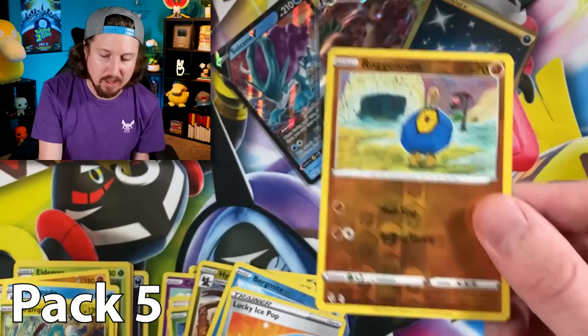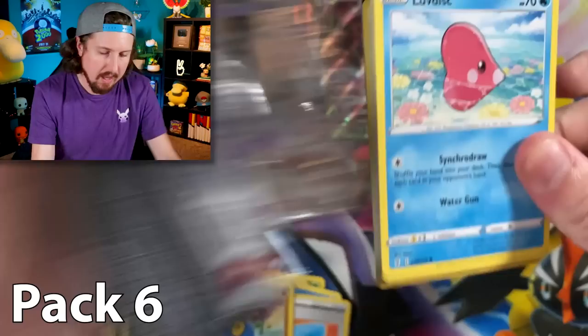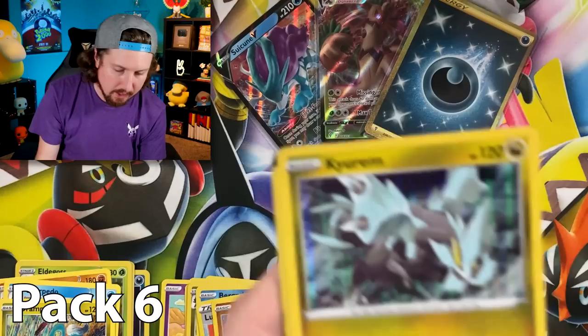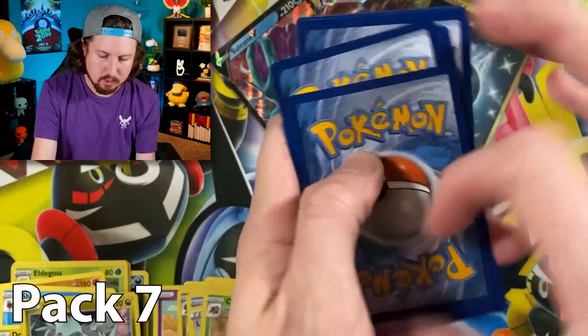Roggenrola feels like it's about ready to go to a rock concert — based off the name, right? Rock and Rolla going to a Blink-182 concert, I don't know. We got a Petal Dance, Sharpedo, and a Kyurem holo rare. Energy, code card. Next booster pack — we got Rufflet, Drowzy... wake up! We got a little drowsy there — get it? Swoobat, Blue Bayou, Bayside up — the best Pokémon in the entire world.